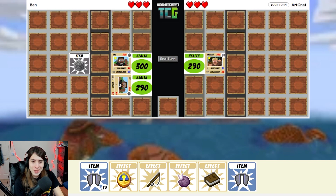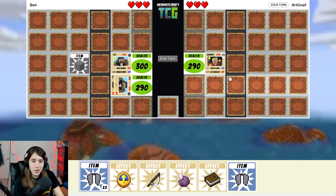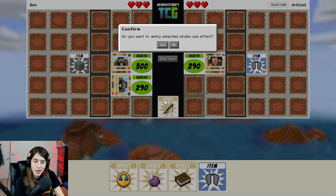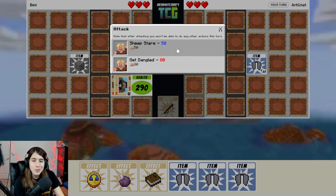Everything is good. I could immediately start using Get Dangled, but I kind of want to use Sheep's Deer. I'll put on the x2 just in case I want to use the stronger ability — or the more damage ability. Oh, I have Fishing Rod, and I also have Clock. I'm going to Fishing Rod — I think that's better. And I'm going to actually Sheep's Deer.